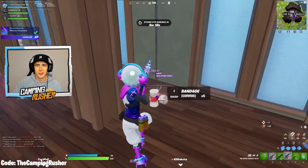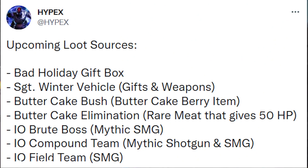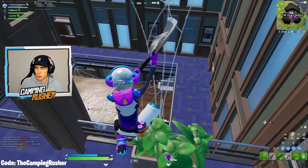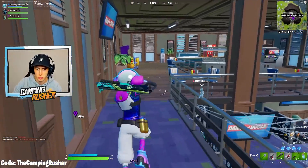This one weirdly gets me excited for the update next week — upcoming loot sources, summing it all up. Bad holiday gift box. Sergeant Winter vehicle with gifts and weapons. So I think it's going to be more than just candy — weapons you can hop on, and it'll just rotate around the map. We'll learn more about it next week. Buttercake bush, Buttercake elimination, rare meat that gives 50 HP if you take down these dinosaurs.